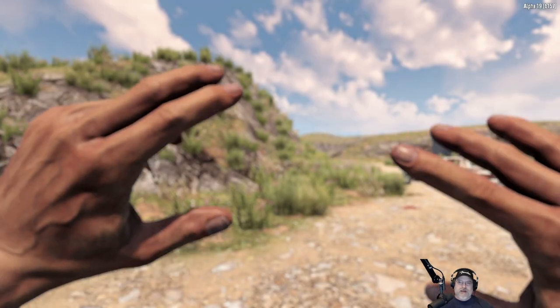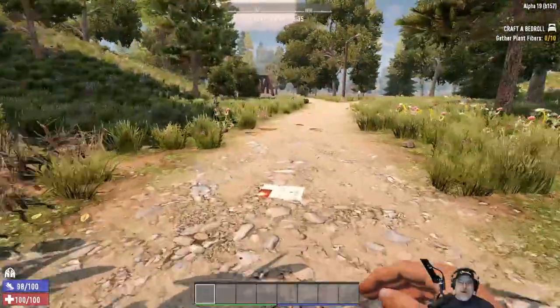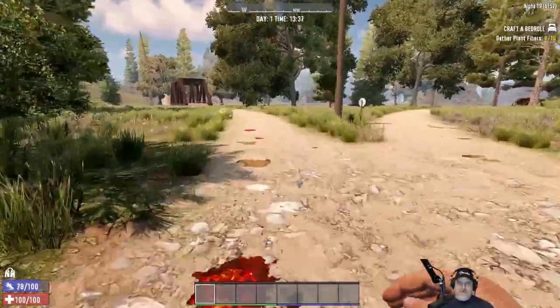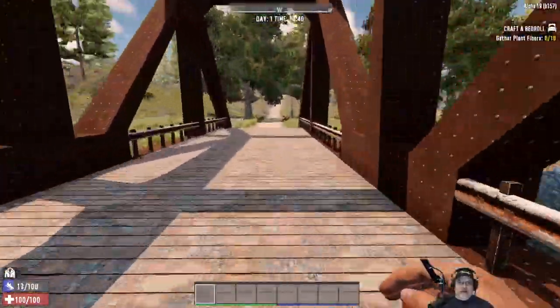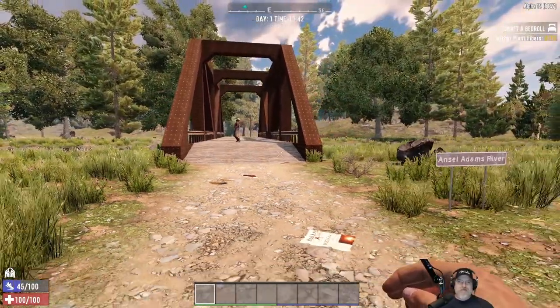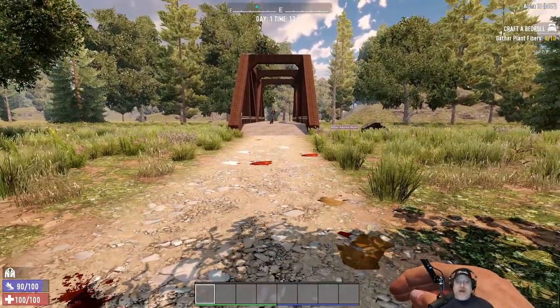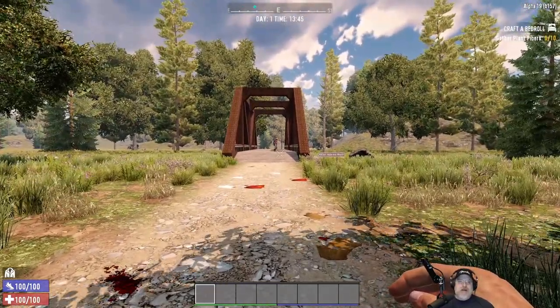I did a snow biome playthrough right at the end of Alpha 18, so I had to deal with him all the time — he's such a pain in the ass. Here's farmer zombie. I think he's pretty fast too, I don't think we're gonna get away from him. We got away from him because he derped out, but by the time he would have gotten close enough our stamina would have been back enough to keep running — so you could potentially get away from this guy.